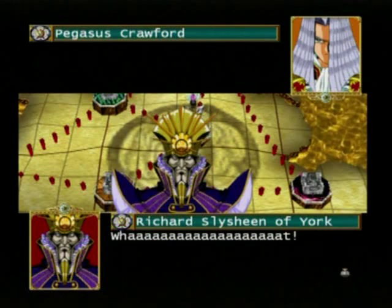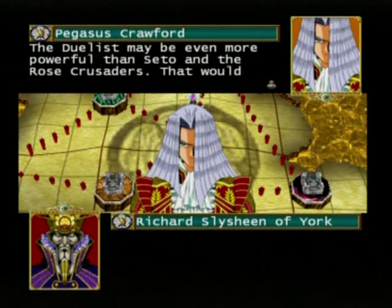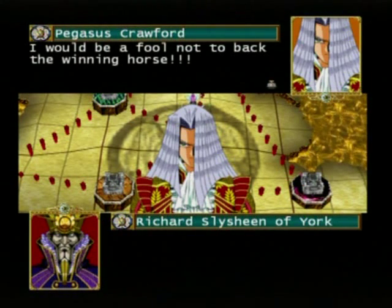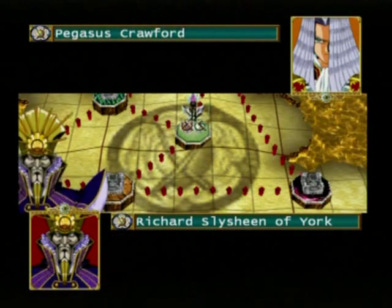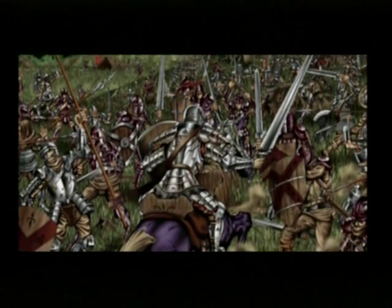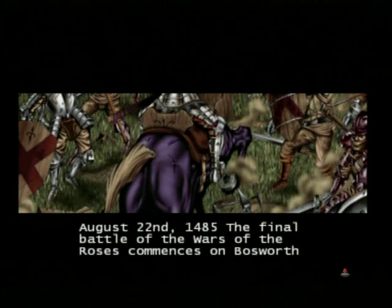Pegasus says his match with the Rose Duelist taught him the true meaning of power — though he didn't attack me once, the worst opponent of all. He'd be a fool not to back the winning horse, just like Ishtar. Now Pegasus threatens Lord Crawford's son as hostage. He wouldn't dare touch a hair on his head if Crawford and his troops are defeated. Pegasus has a son — didn't know that. Yugi is here and it's time — instead of fighting with cards, they fight with shields, swords, spears, and purple horses.